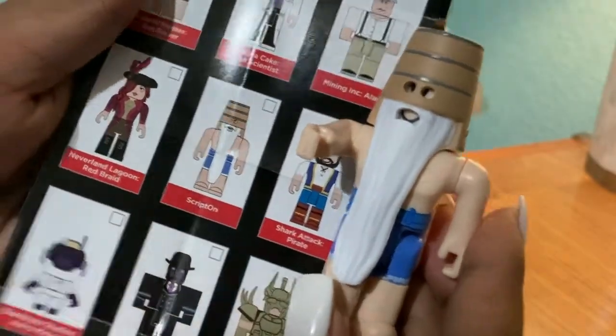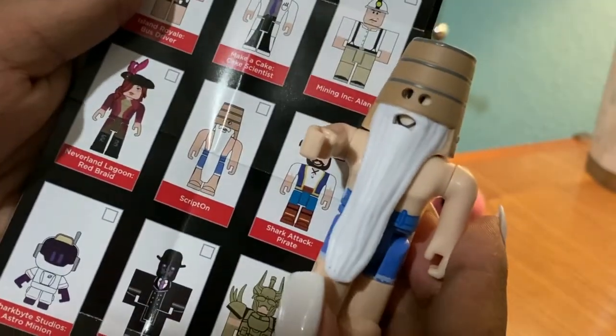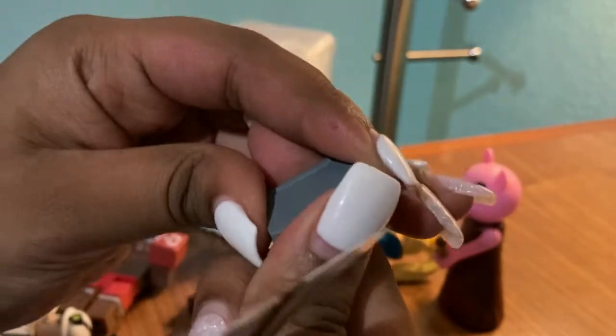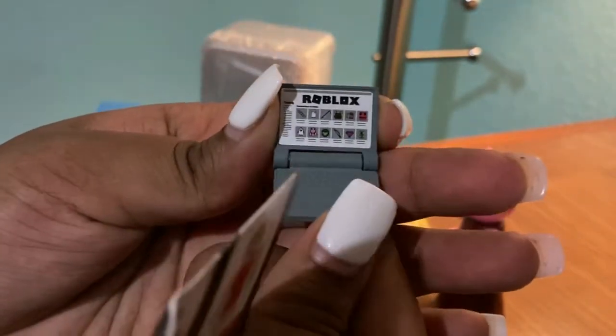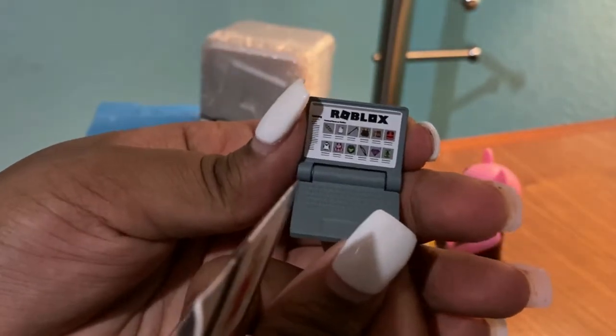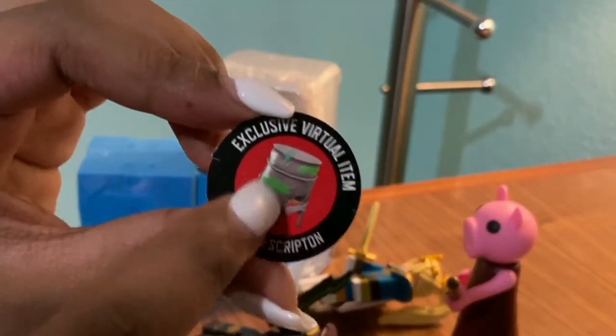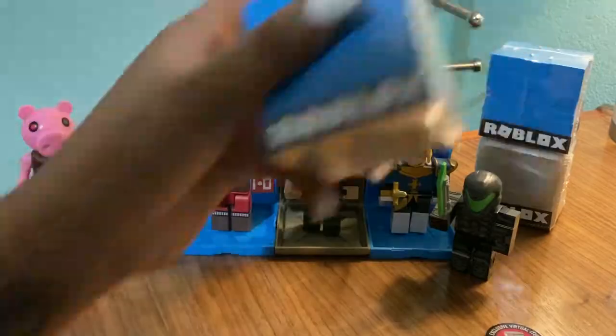This is such a cool character — it's Scripted On! I love it! You can see his little eyes peeking out. He came with a laptop which opens — I don't want to use it for my LOL dolls, it's so cute! And this is the item you get, which is like his hat. Fixed them — Series 9.